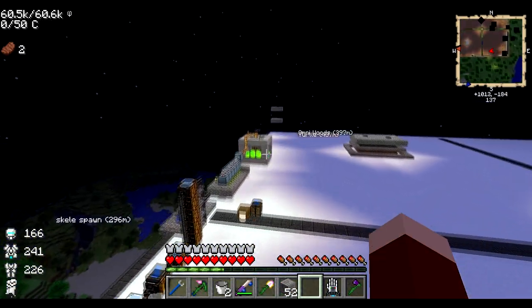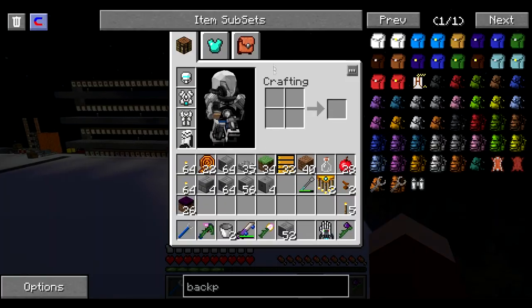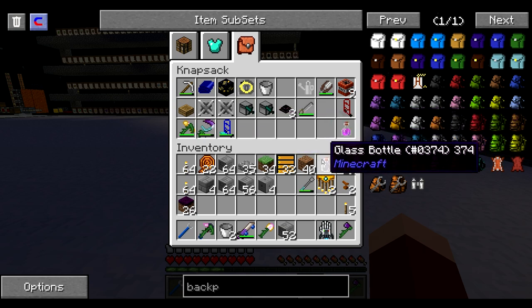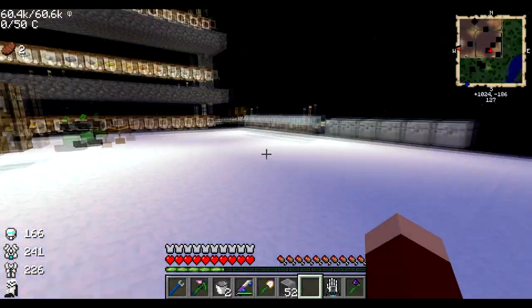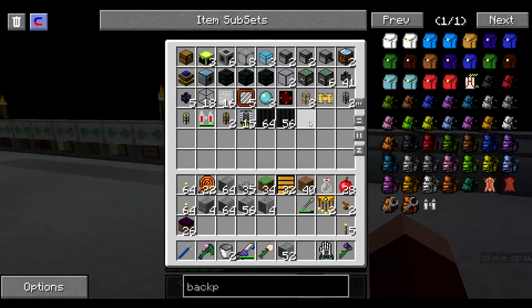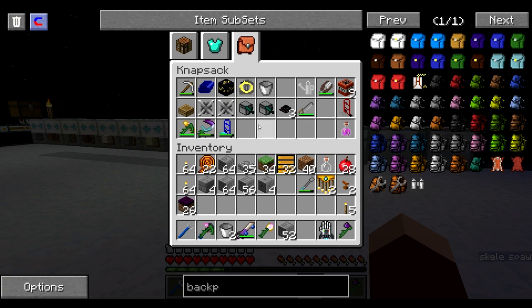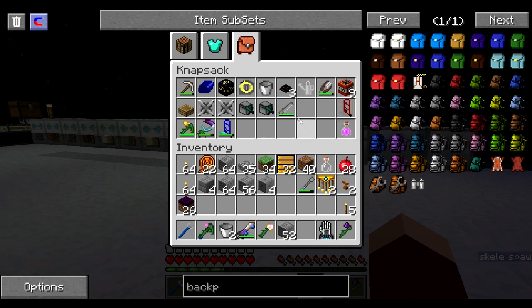Alright guys, I was going to get started on my cursed earth mob farm here and I was looking for my builder's wand. I put it in my knapsack last time, and now I see that it isn't there. This potion of regeneration I had already drunk a while ago when I was farming enderpearls — and it's back there. I think it's part of the glitching that happened when I got multiples of turtles and stuff.